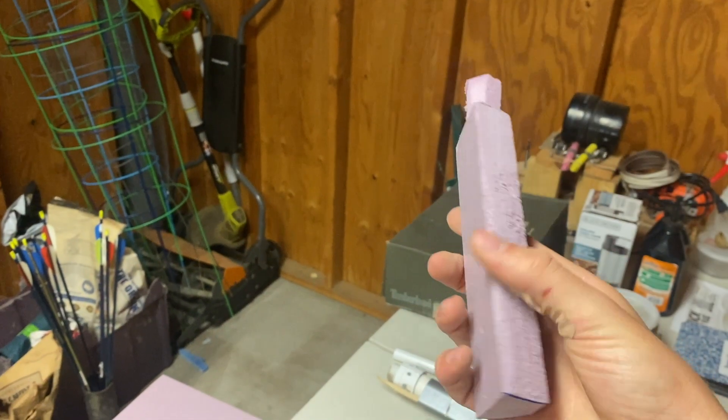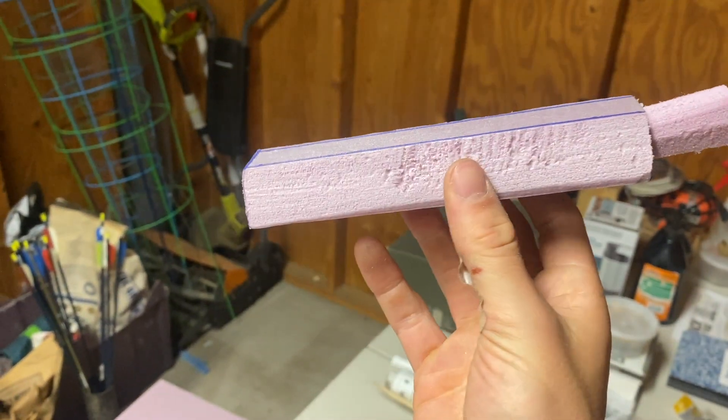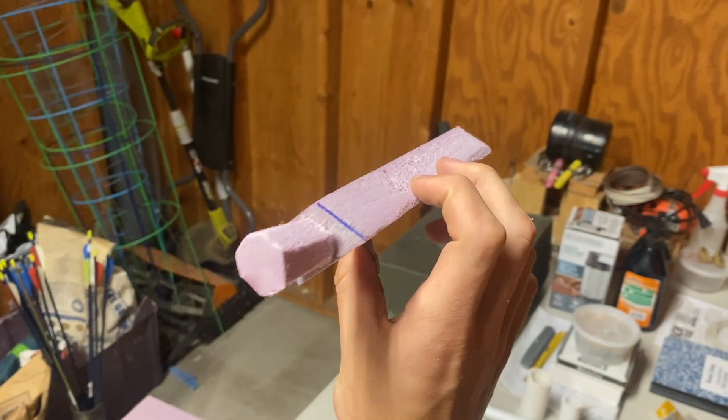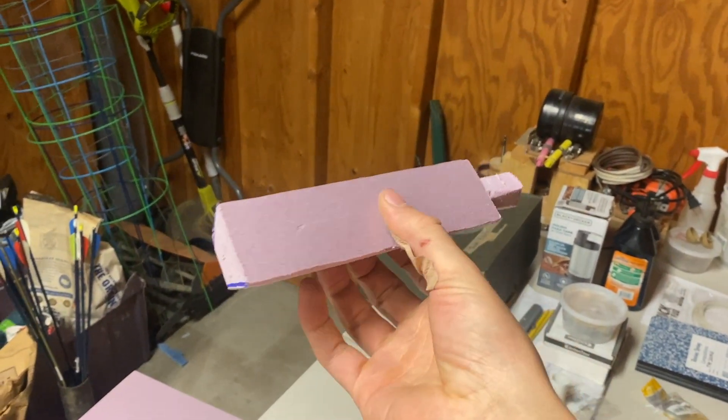I've crafted this little ingot right here, and tomorrow I'll give it a pour, and we'll see if the aluminum foil can fill up the entire shape. If not, I'll just cut it where it stops.